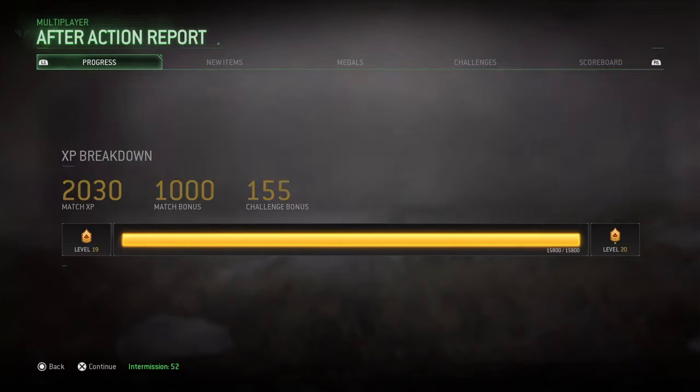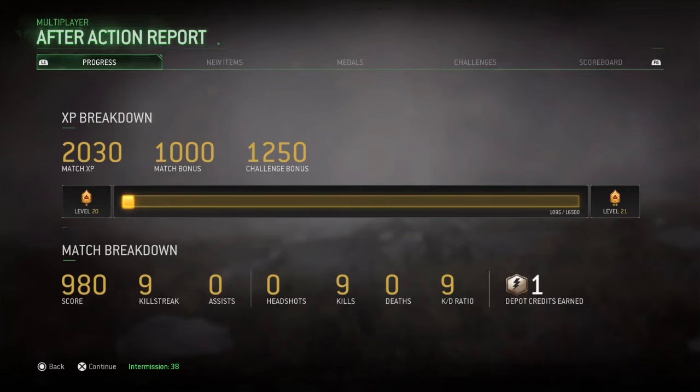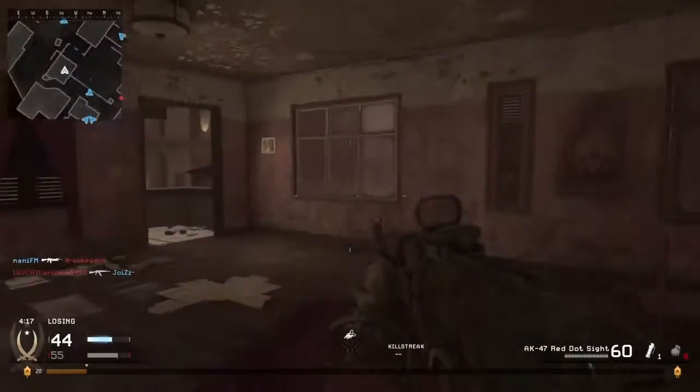At least we got a wicked score. We're at level 20 and we unlocked the Sleight of Hand perk, which is of course the fast mag perk. Short time on District then — I throw a grenade, I get bum rushed.